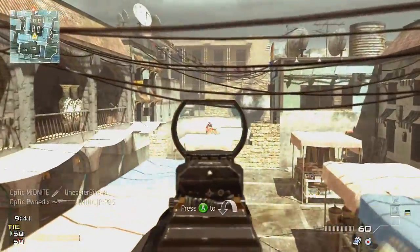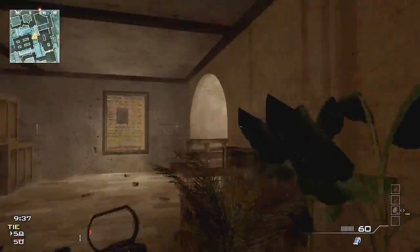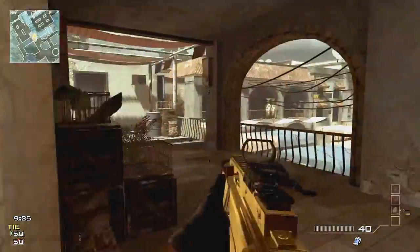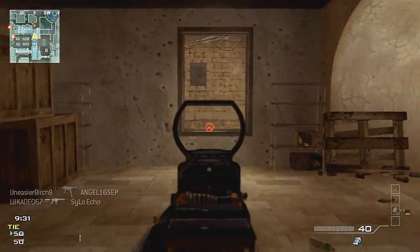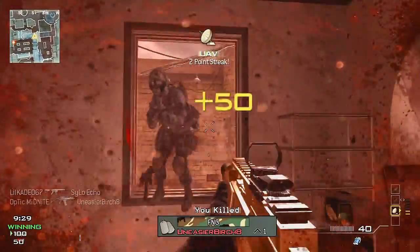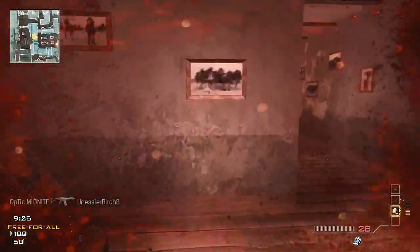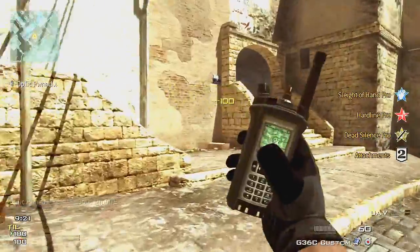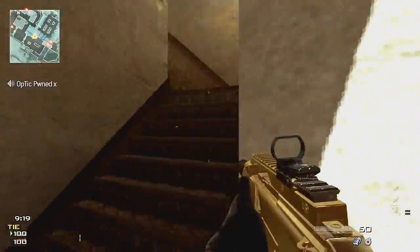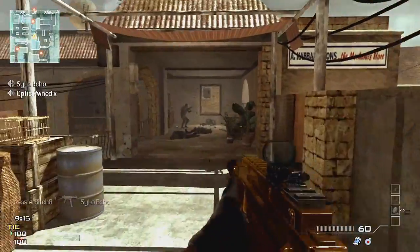It's not spawn killing in the sense like when you see demolition clips where people are just spawning into someone's bullets. This is spawn control — I like to call it map control and spawn knowledge combined into one significant term: spawn control. I can't control where the enemy spawns, but I can have knowledge and know-how that they will spawn near this building.